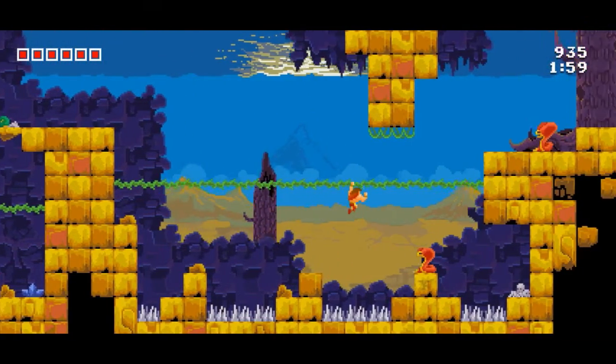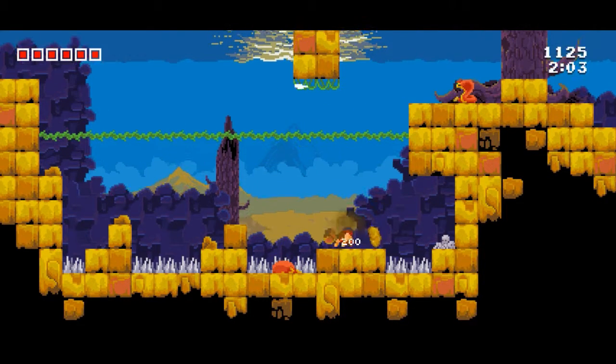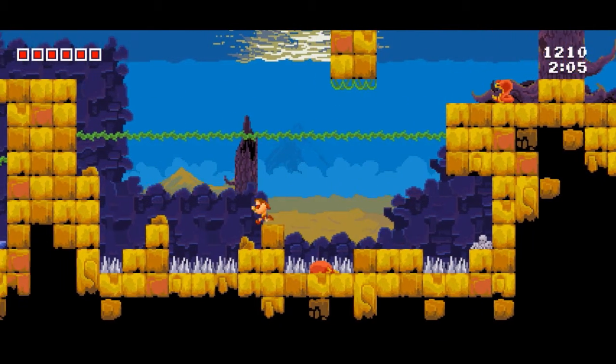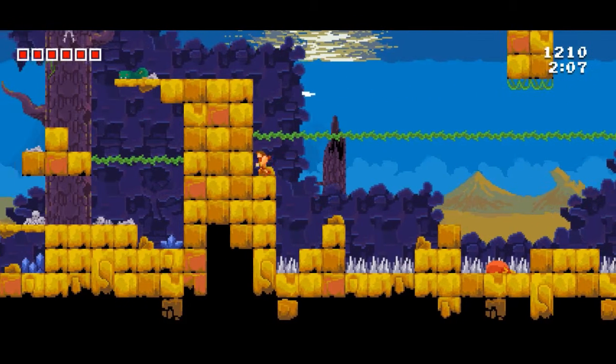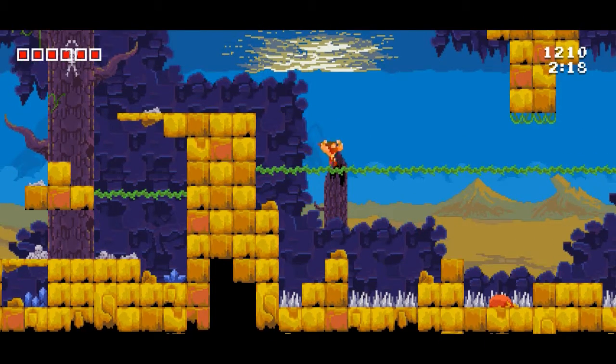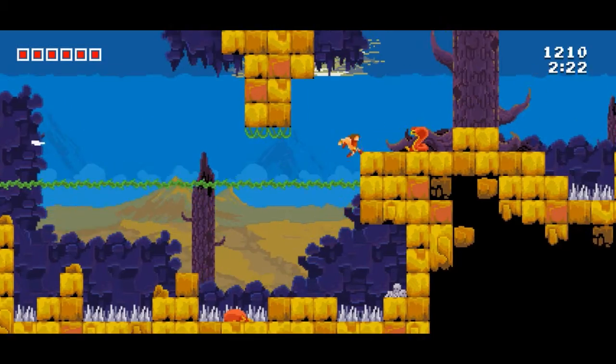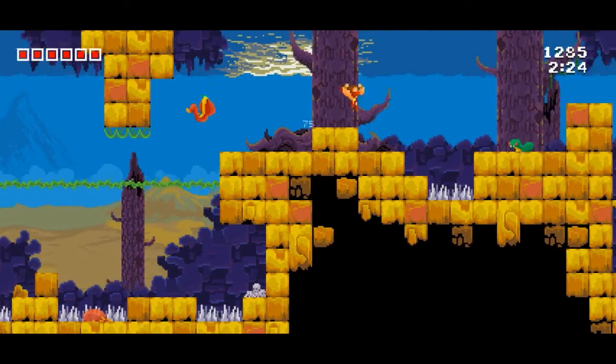I'm guessing it's dependent on the direction you're pushing your control stick. Maybe you do different attacks. Like, this is up. This is just normal. But if you hold forward, you do kind of a thrusting attack at the end, instead of just the one-two-three slash.